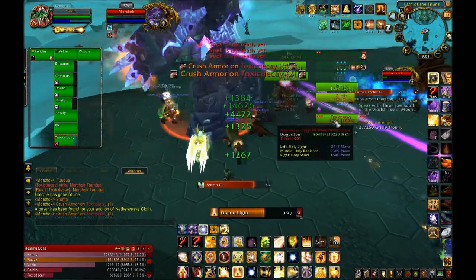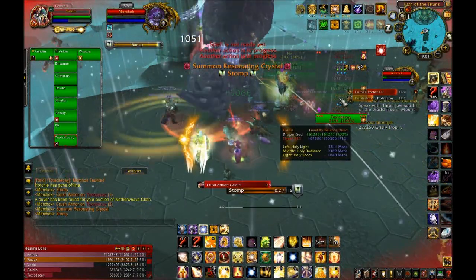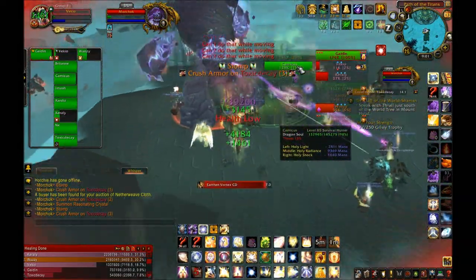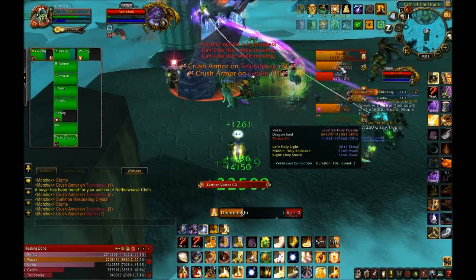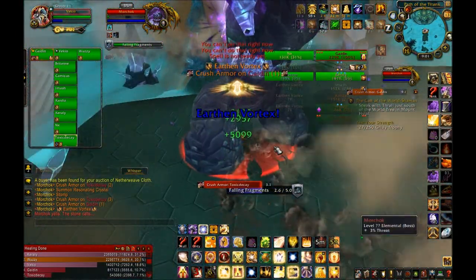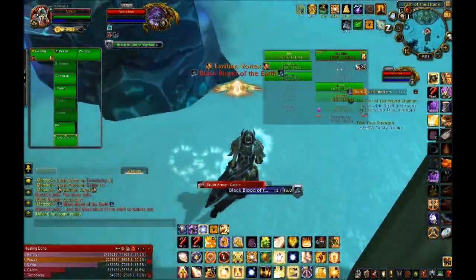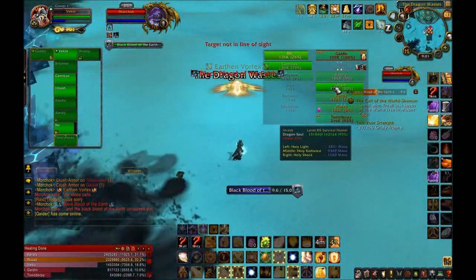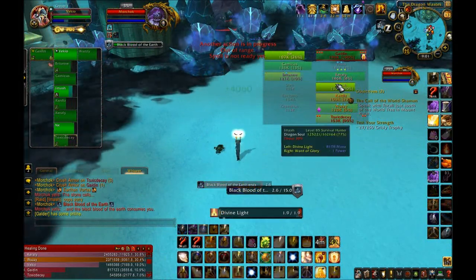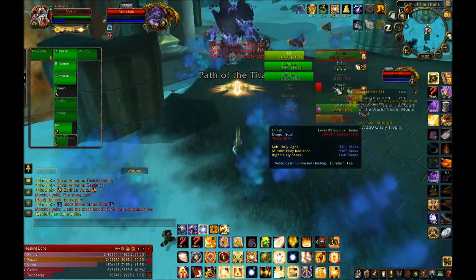The Resonating Crystal is the other thing — you want three people to run over there and take the damage. You want to put heal over times on them before the Crystal explodes. Right there I almost died because somebody did not run to the Crystal — that did a ton of damage. If people are really far away from the Resonating Crystal it will deal a massive amount of damage, so you want those three ranged to be on it. If you're on the Crystal it'll do minimal damage; if you're not, it's going to do quite a bit.